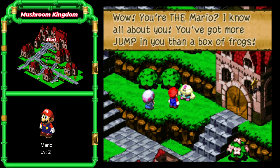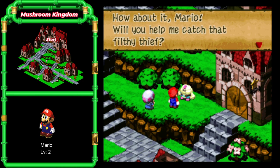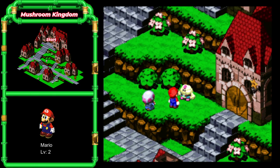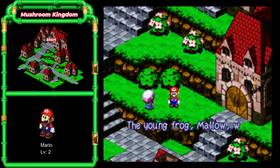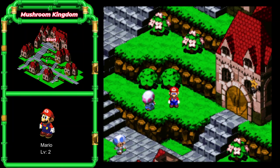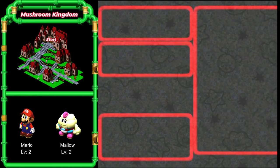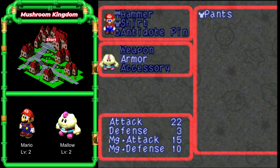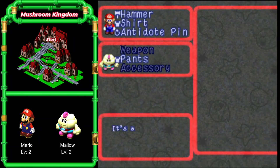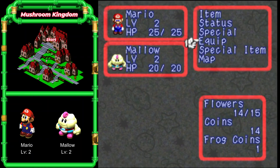Wow, you're THE Mario? I know all about you — you've got more jump in you than a box of frogs. I'm Mallow from Tadpole Pond. I'm a frog, but can you believe it? I can't jump — embarrassing, huh? Will you help me catch that filthy thief? Sure, why not? I guess Mario's a good guy. So the young frog, Mallow, who doesn't look at all like a frog, joins Mario in his quest. Mallow is the one that we can give pants to, so he's going to go from three defense to nine — that's pretty good. We're actually going to give him the antidote pin because he really needs the defense boost. He's very squishy. He also has a special for thunder bolt, which hits all enemies with lightning damage — pretty good attack.